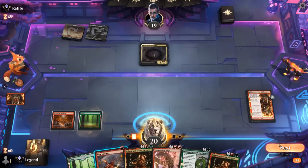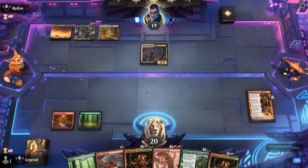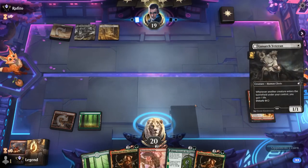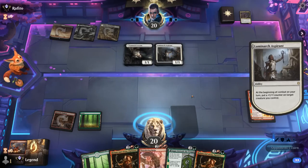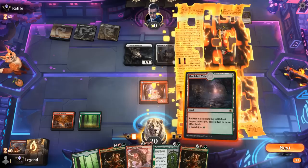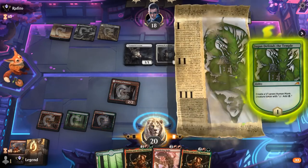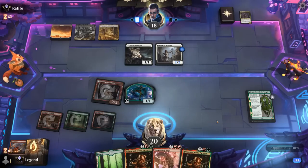Second Parting is a bit much. We'll probably end up killing the Cleric here — it's gonna be a Lunarch Veteran, so we take out the Cleric. An Aspirant follows, fair enough. We can play Jugan Defends the Temple now with a few creatures in play to receive the plus-one counters next turn. Happy to trade for Aspirants, and next turn Parting is also gonna be quite exciting.